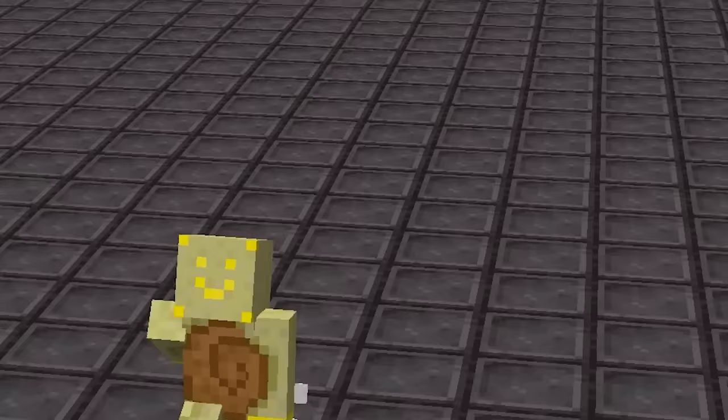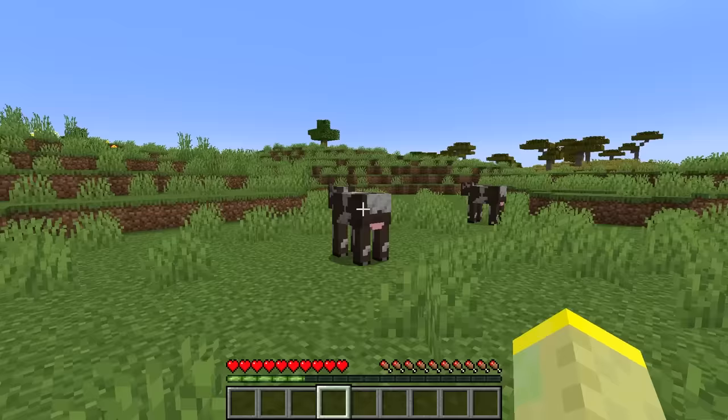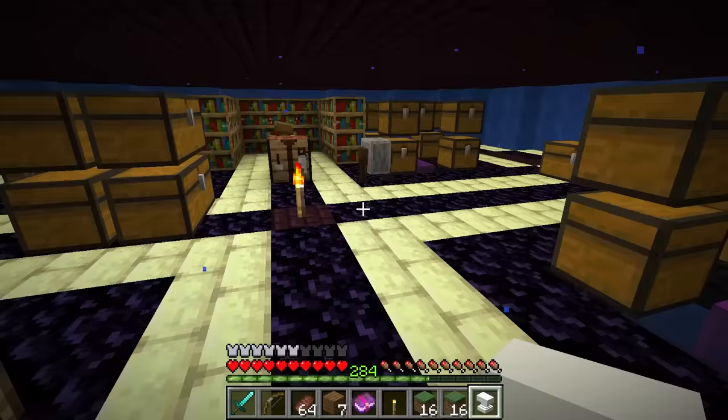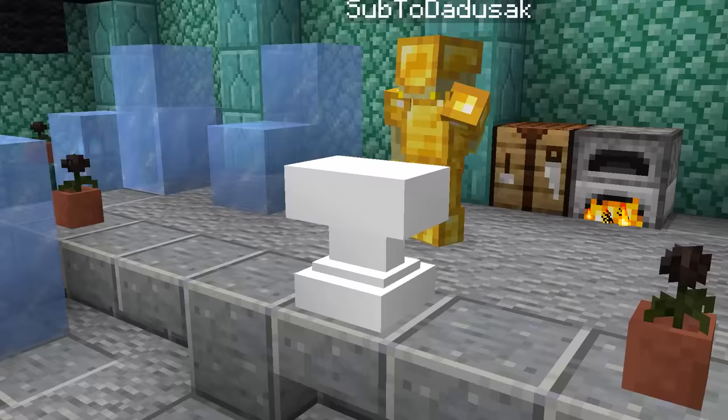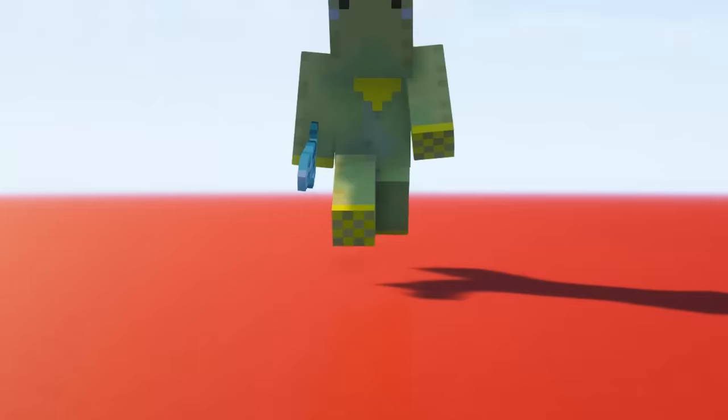There are three types of anvils: healthy, chipped, and damaged. However, there is one more anvil that you've never seen — the broken anvil. These only exist on Bedrock Edition, and the reason they're white is because that's how the anvil looks the moment before it breaks. Having a broken anvil in your world is a big flex, but it's nothing compared to the items at the end of the video.